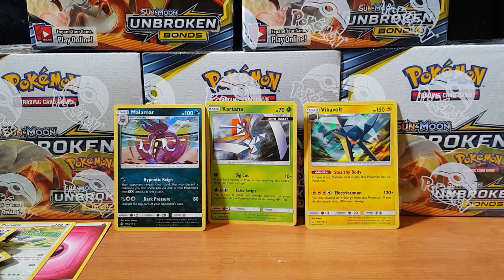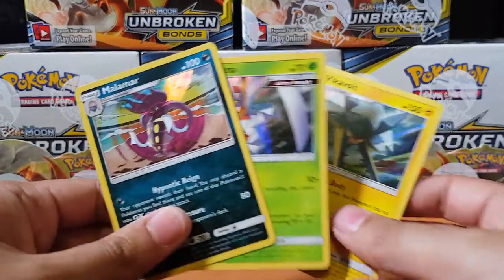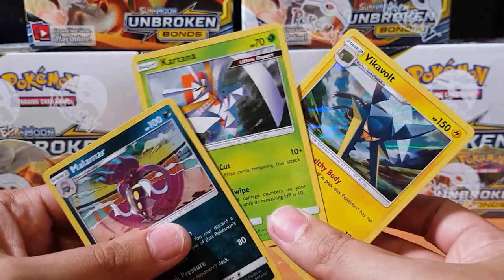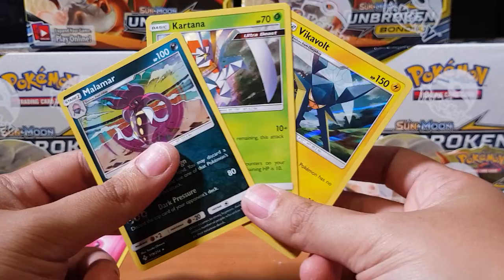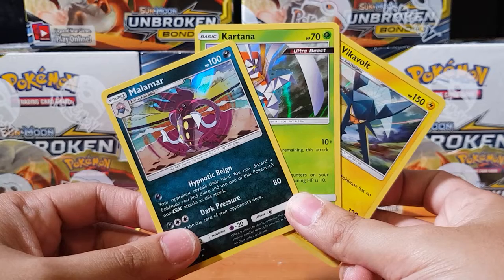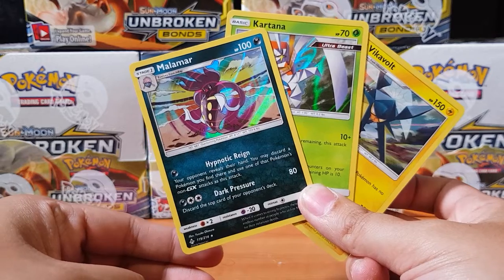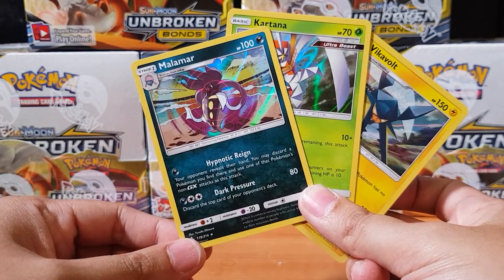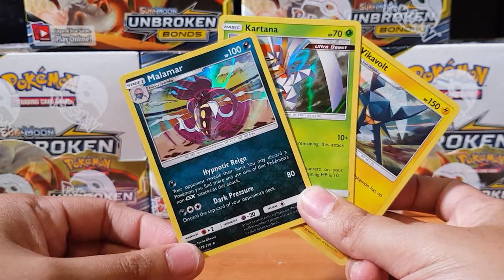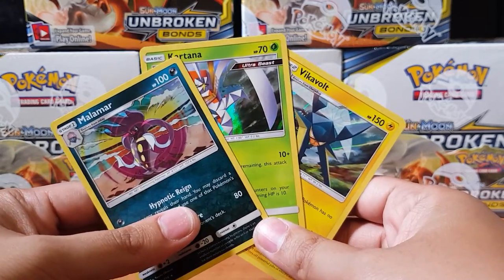We're only going up, baby, from here! Let's just recap what we've pulled today. I'm really impressed with the Malamar — the artwork is quite extravagant. We've got the ultra beast Kartana and the Vikavolt — so these are the three main pulls we have today, guys. If you can like, subscribe and comment down below — what's your worst pull from Unbroken Bonds? Thank you for watching, I'll catch you guys on the flip side. Peace!